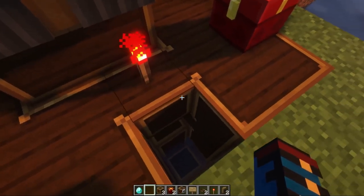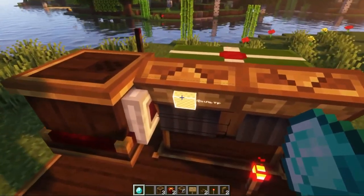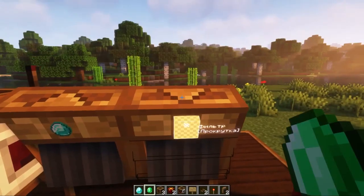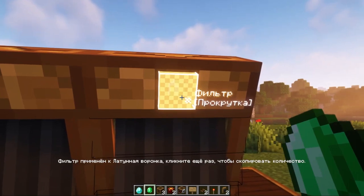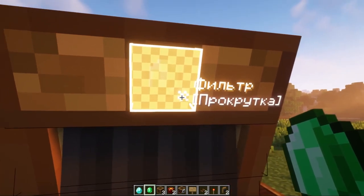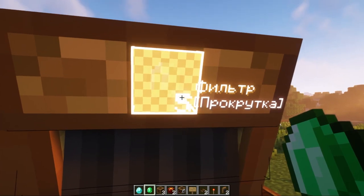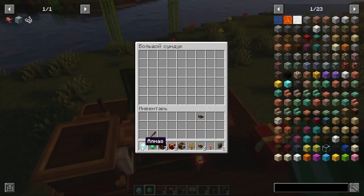This hole can be safely closed. Now on the funnel that accepts, we put what we will buy — we have a diamond. And on the funnel that gives, we put an emerald or whatever we will give in return. Also, point at this corner here and start turning the wheel — here you can choose how many units you will receive for one diamond.